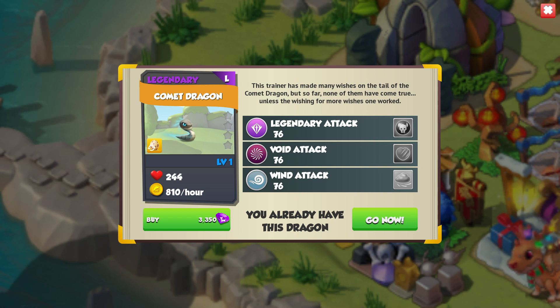This was actually the first legendary dragon I ever bred in DML, so I did have some nostalgia for this guy. I'm kind of happy that we managed to breed a second one. I originally bred this dragon like two years ago, so he was my original legendary team member. This trainer has made many wishes on the tail of the comet, but so far none of them have come true — unless the wishing for more wishes one worked, which would leave you stuck in an endless loop.